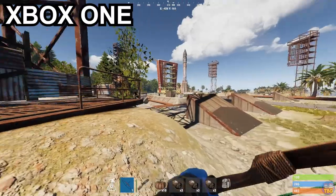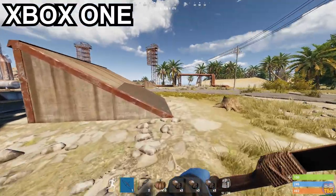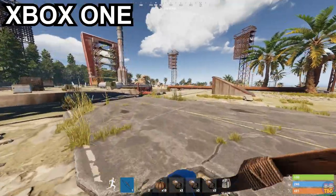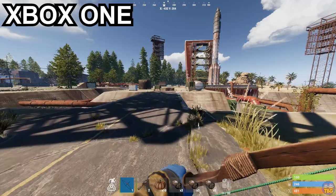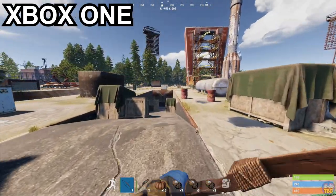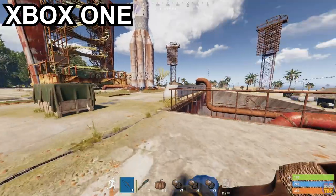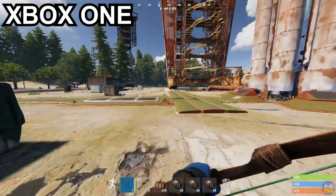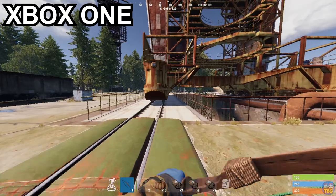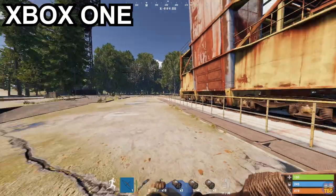The Xbox One OG also suffers from short game freezes which happened reasonably often but usually only for a couple of seconds, rather than the big long freezes we used to see on the Series X. The quality of the textures and general graphics is lower on the Xbox One, and what I found is that the shimmering edges and flickering textures on the old Xbox made it a lot trickier to spot out enemy movement.